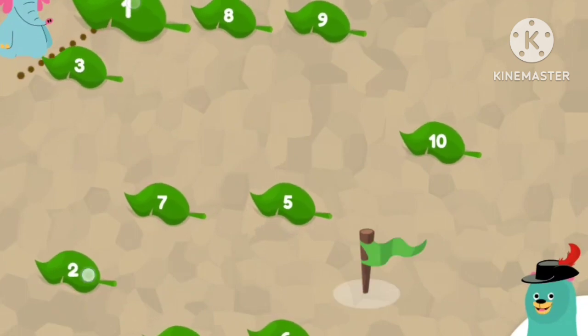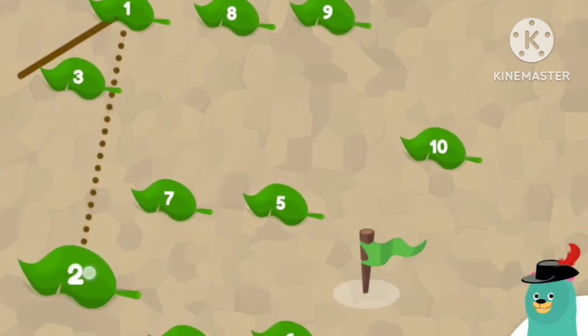Help Ollo find his way through the numbers. One. Tap the numbers in order.